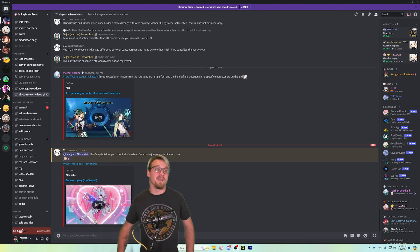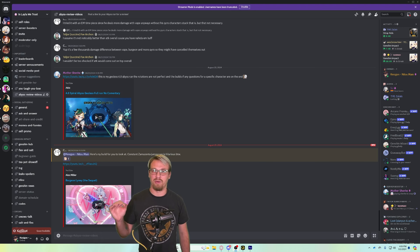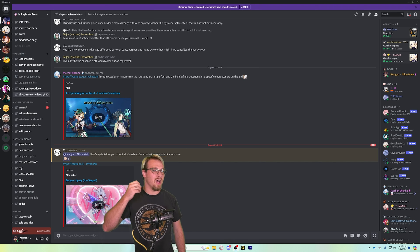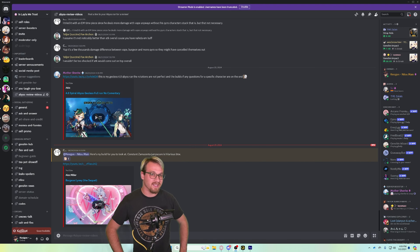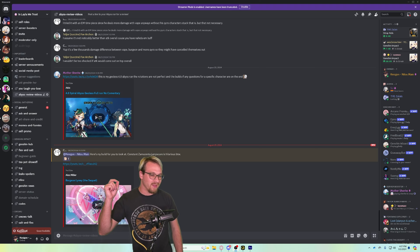We're going to do another abyss review reaction on Alex, the person who did the Lenny burgeon team. If you haven't seen that video, go check it out. During the video I asked to see his builds, so he made a Lenny burgeon sequel. We're going to watch that one, and above it we have Akio, which we'll watch later. He said here's his build - constant zombies into jump scare, which is hilarious.